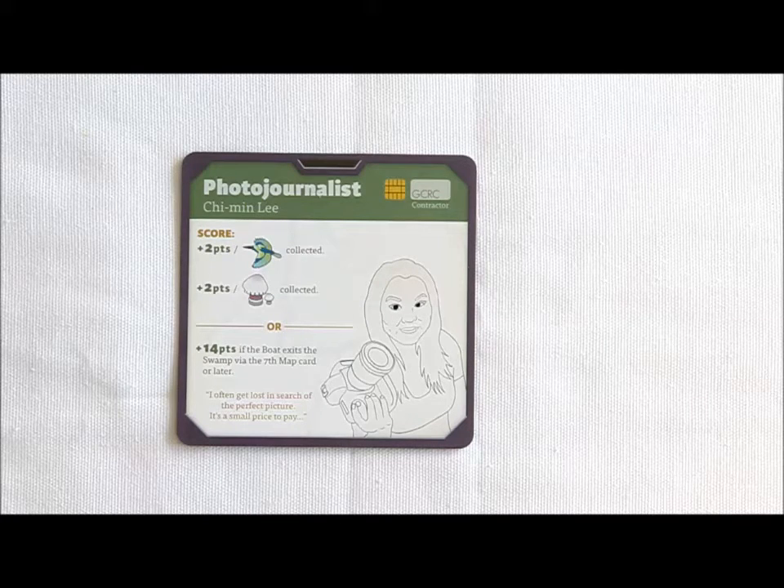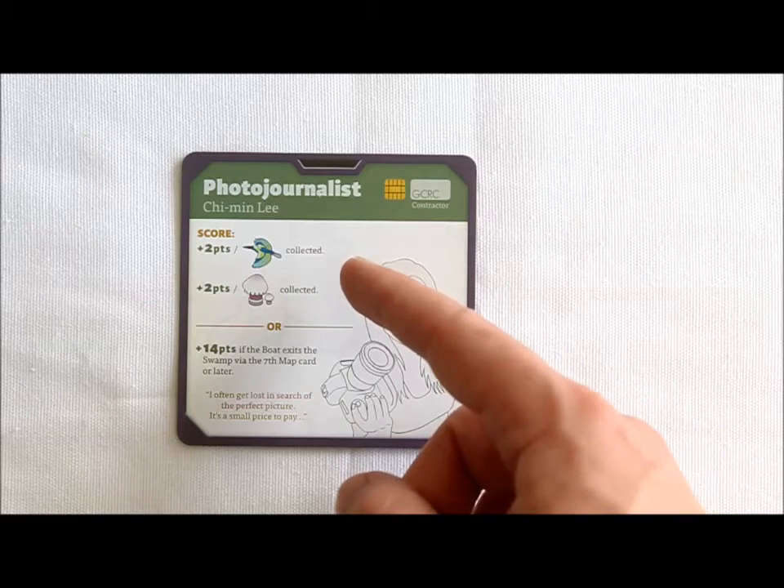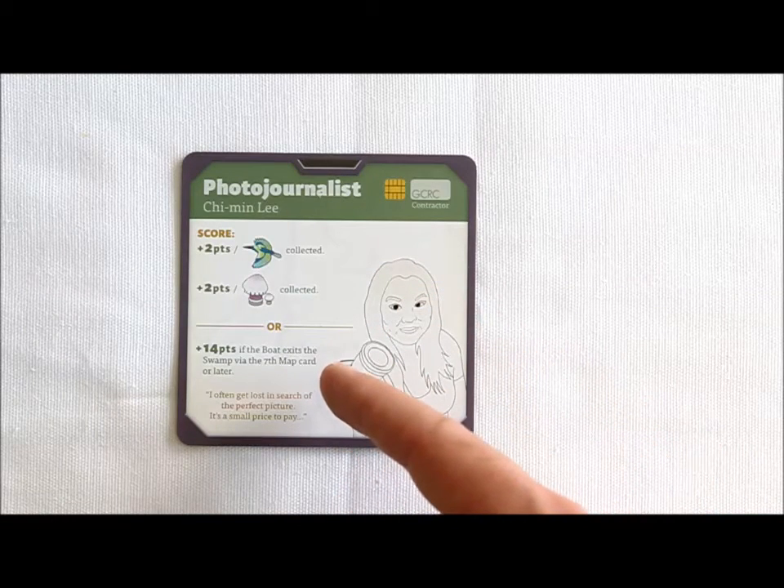It sounds easy, right? Well, maybe it's not quite that simple. All players also have two secret objectives on their adventurer card. Your score at the end is the objective you complete that earns you the most points. For example, the photojournalist will earn two points for every bluefisher and mooncap collected, or 14 points if the boat leaves the swamp on the seventh map card or later. Remember, you only score points if the whole team first collects three King's foil and gets out of the swamp. If you aren't able to complete this main objective, all players share defeat.